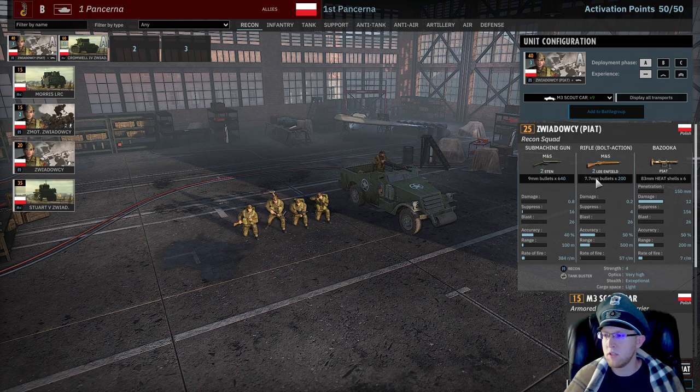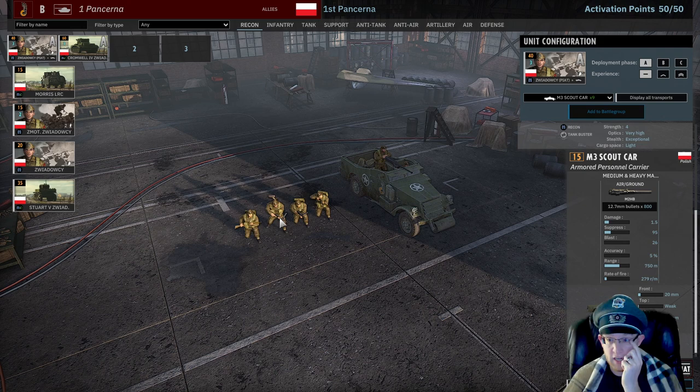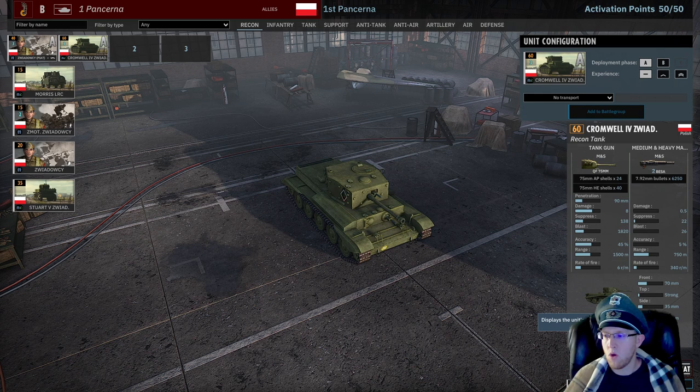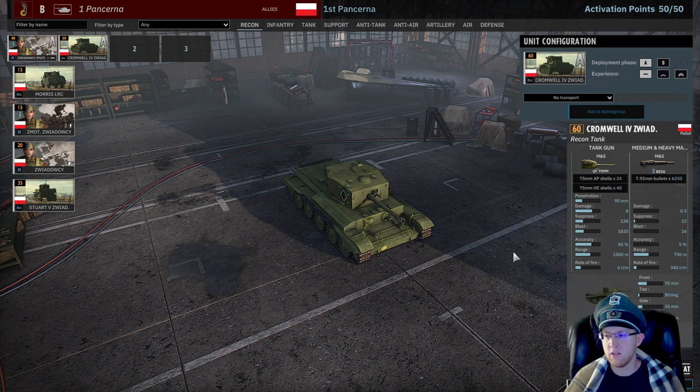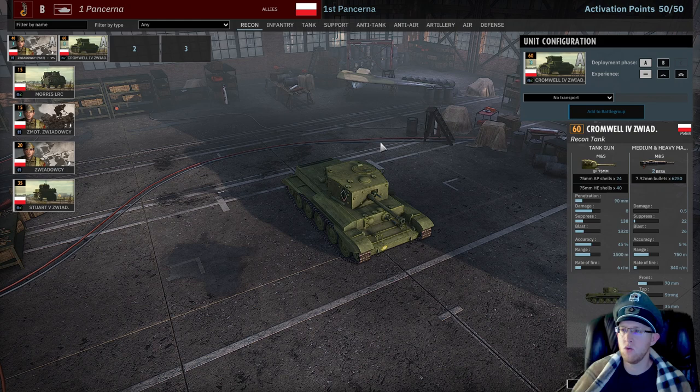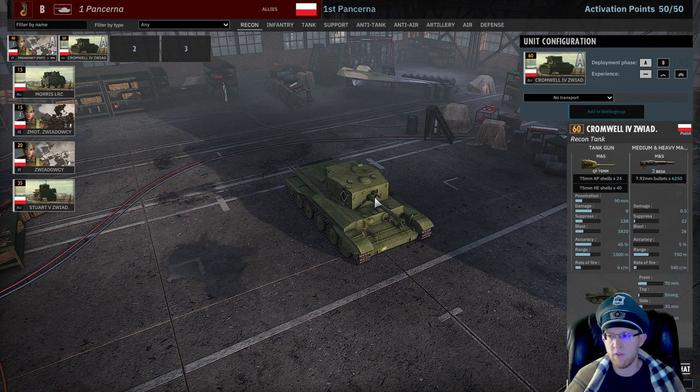You get the Piat recon squad here - basically a 5-man team with the Piat. I'm actually bringing this for the scout car with the 50 cal; that's the reason I'm bringing this squad. I don't expect the Piat to actually kill anything. The Cromwell is solid. They recently got a buff all the way back up to 63 kilometers an hour, which makes them a lot more viable. Their gun is really not great - it shoots pretty slow and only has 90 millimeters of penetration, but they do zip around pretty good now, which makes them nice to put out fires and get around the map.